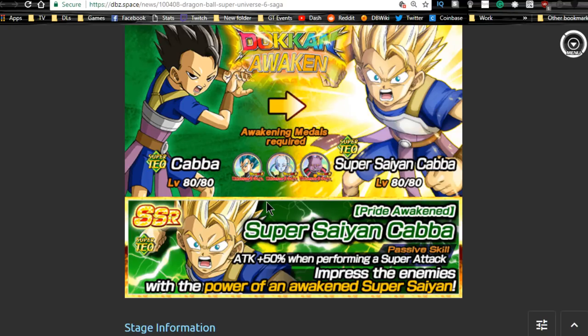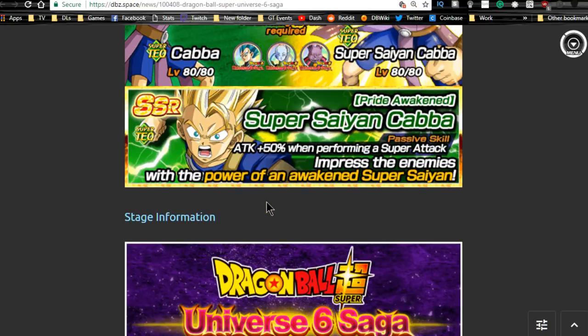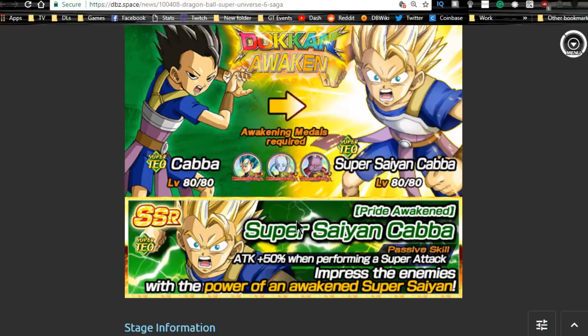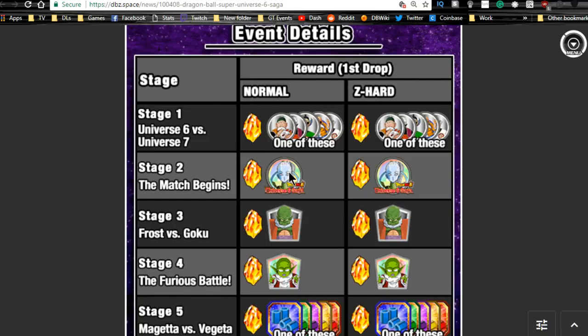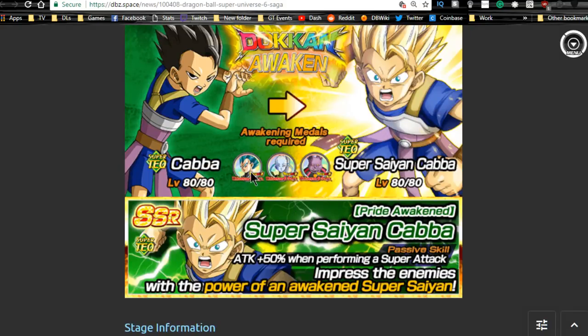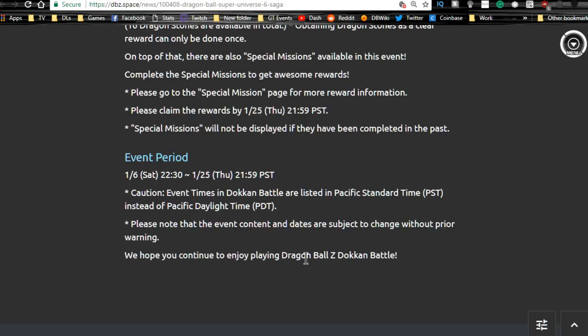You also have the farmable Cabba, which you can grab if you'd like. He can get up to super attack level 10. He's good for a technique team — his passive skill of attack plus 50 isn't great for a primary team, but he can be useful against prime battles. The Vados metals are on stage two, Cabba is available from stage six, Champa metals from stage eight, and Dokkan awaken medals for Cabba and Vegeta are from stage seven.